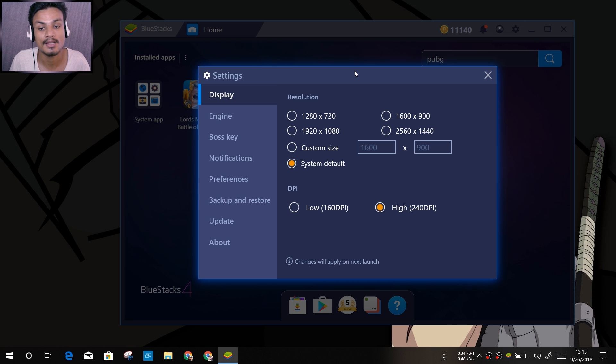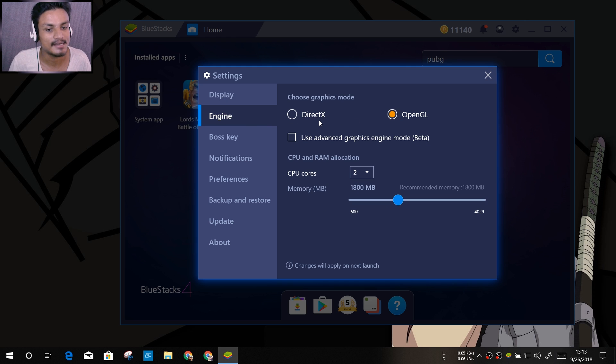Let's go into the settings of BlueStacks where we can do all settings related to the Android environment. We can set the resolution and DPI — lower resolution means it will run faster if you have a poor PC, but if you have a really good gaming computer you can pump it up to 1080p. It depends on you. We can also go into the engine settings and select DirectX or OpenGL.